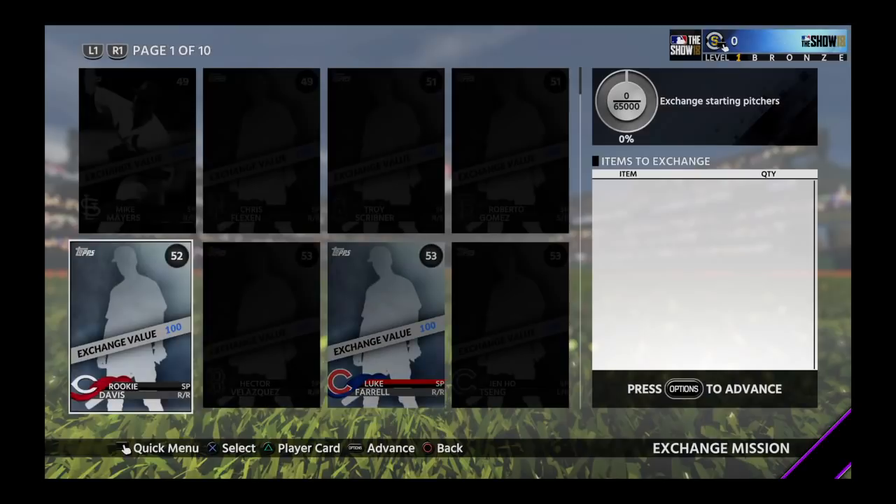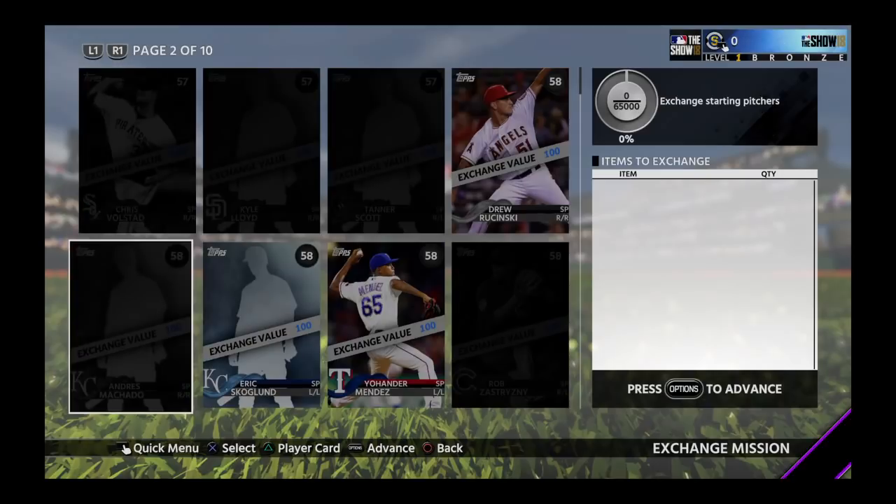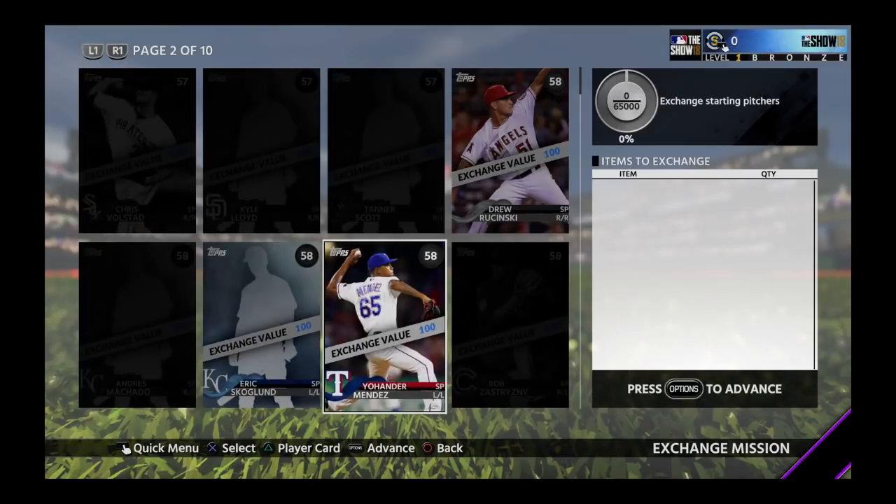The crappy ones only give exchange value of 100, so you'll need 650 of those to get this done. As it goes up in overall rating, the exchange value increases.